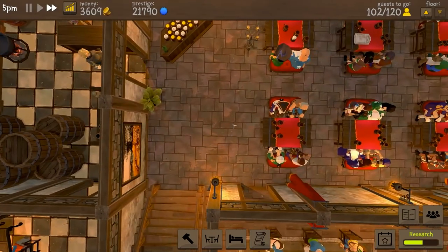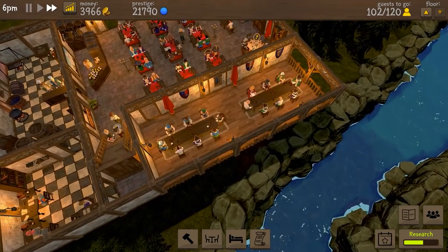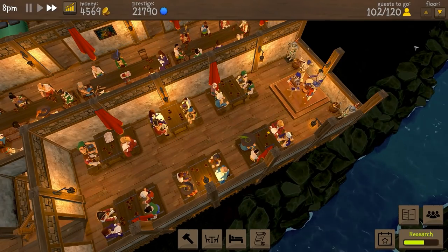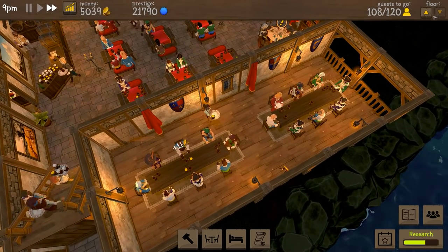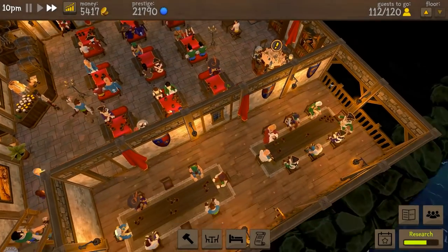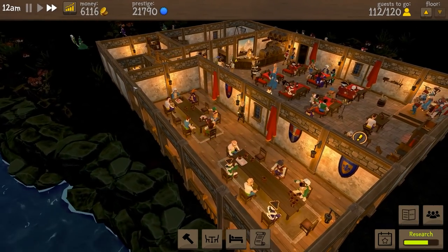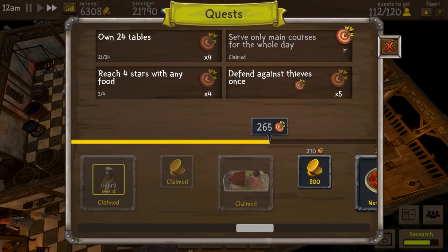We could put one in there as well, but I don't like the idea — we did have one originally but walking past there didn't work. We could build downstairs similar to upstairs. Upstairs can serve four, eight, sixteen, twenty-four customers. Downstairs is sixteen. So upstairs actually serves a lot more. If we got rid of the long ones and built like upstairs, we'd serve more people downstairs. I do and I don't want to alter it — I like this arrangement. Serve only main courses is now claimed — next we need 800 currency and a new recipe.